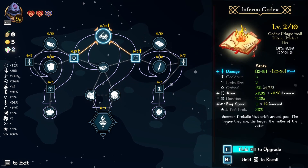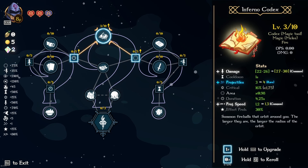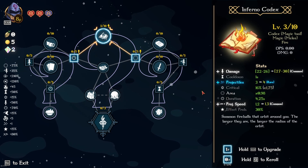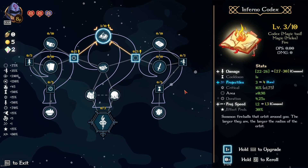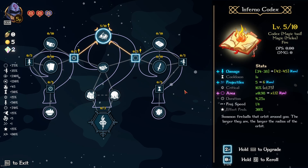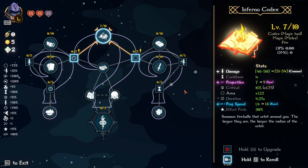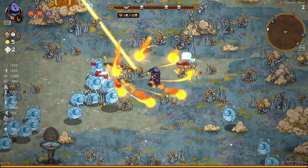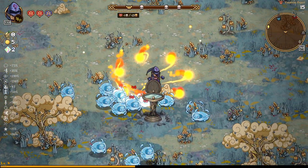When building the Infernal Codex, the main stats to look for are these three: damage, projectiles, and projectile speed. Area, from my own personal experience, only increases the size of the actual balls and not the size of the ring. The more projectiles you have, the bigger the circle is going to get — it has nothing to do with area. I could be completely wrong, so let me know in the comments below.